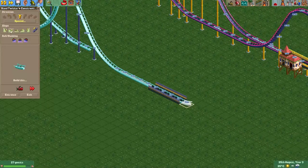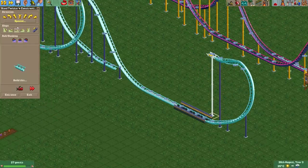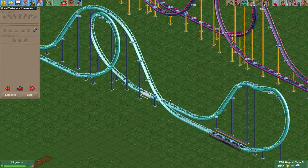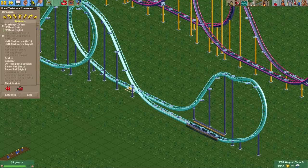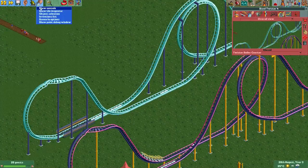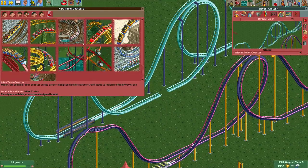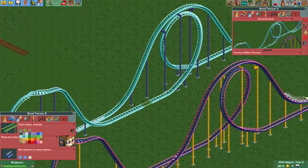We continue from this side, go up, put a large half loop, a barrel roll, and go down like this. Now this coaster actually doesn't have enough speed to make it over the last inversion, so you'll have to hide a booster piece somewhere. I don't really like putting short booster pieces in my coaster, so what I'll often do is hide this piece — it's a corrupt element — and build a new corkscrew twister in the other direction. No one will notice there's a booster piece there.